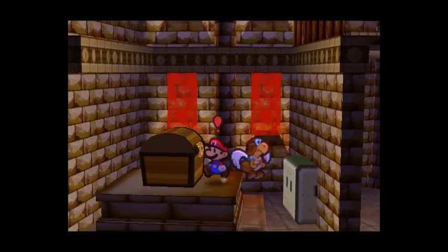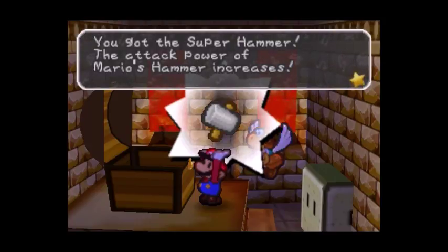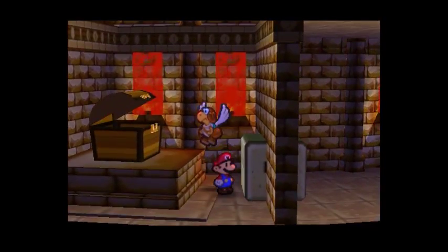This chest contains the Super Hammer. The attack power of Mario's hammer increases. On top of that, you can now destroy stone blocks. Yes, we can now destroy stone blocks — like that.